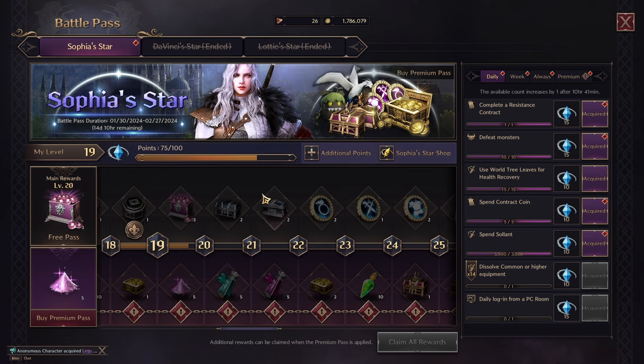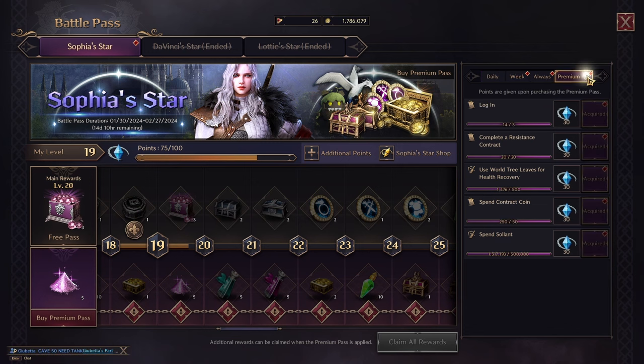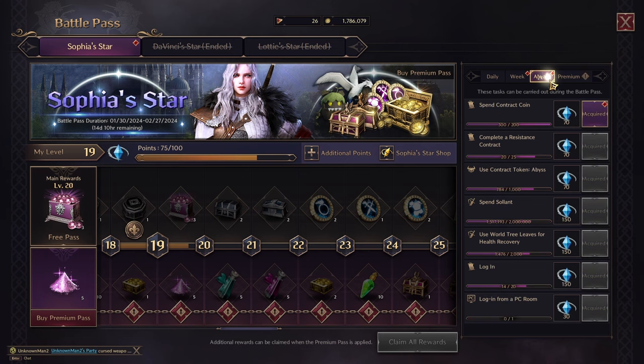Basically, how to increase your battle pass is on the right side — you have things you can do daily, things you can do weekly, and things you can do always, plus premium tasks. There are some tasks that only premium players get. For example, premium gets points just from logging in. I have quite a lot that I could redeem: complete resistance contracts, use world tree leaves for health recovery, send contract coins, spend Solan — but I'm not able to get this one.